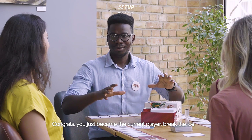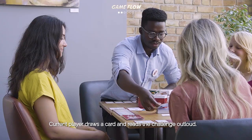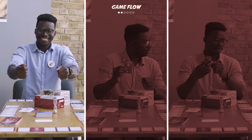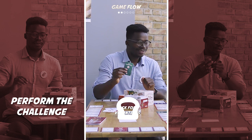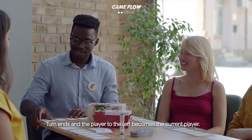Game Flow: The current player draws a card and reads the challenge out loud. The current player can perform the challenge and keep the card locked if the challenge is successfully performed, or discard the card if the challenge is failed. Ask for volunteers, or perform the challenge if there are none. Attack another player. The turn ends and the player to the left becomes the current player.